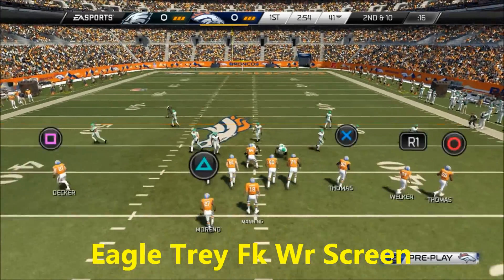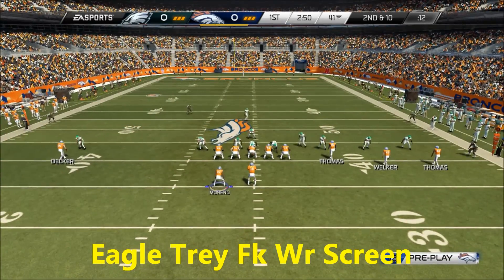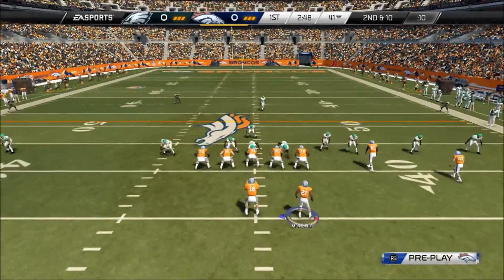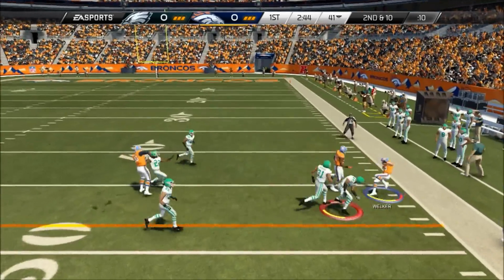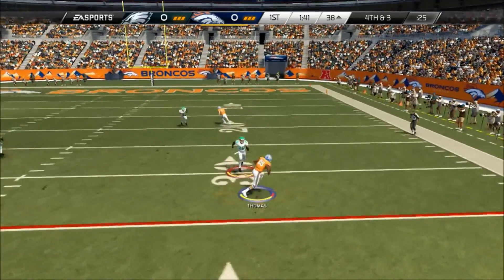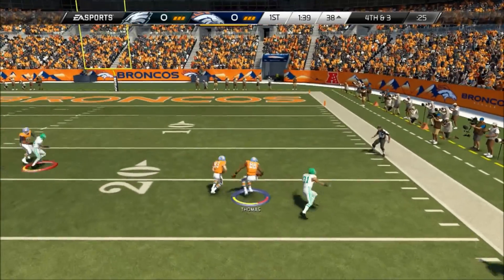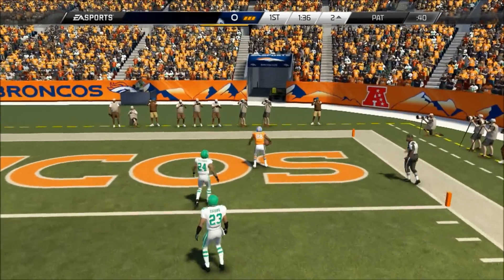I want to break down this play. This is out of the Eagle Trey formation. It's a flanker screen. It is money against basically any kind of zone coverage. As you can see, I hit R1 — the wide receiver out there, wide receiver 3. You can come back to that and do a smash concept. Right here I make a little comeback and was able to take it up for a touchdown.